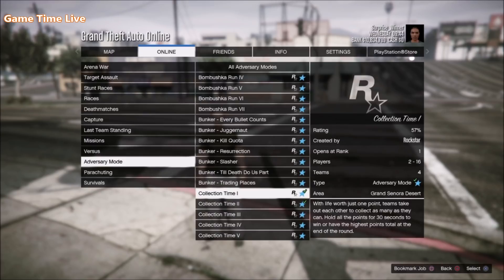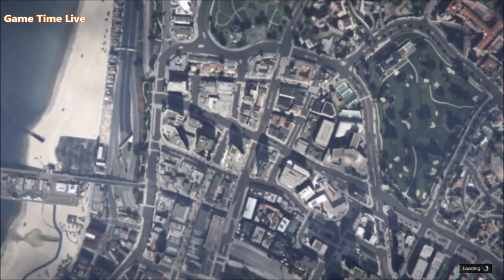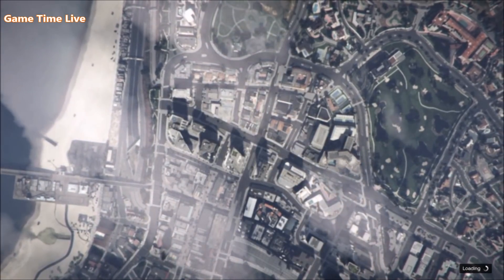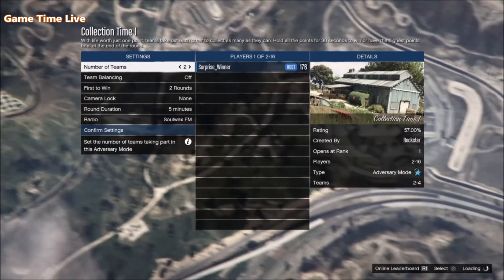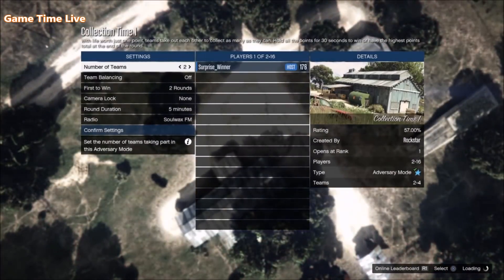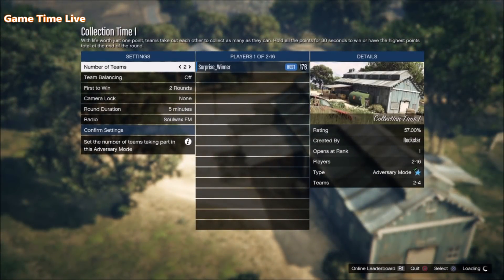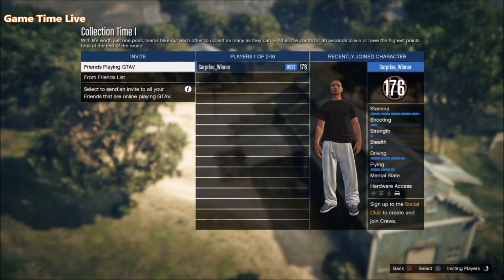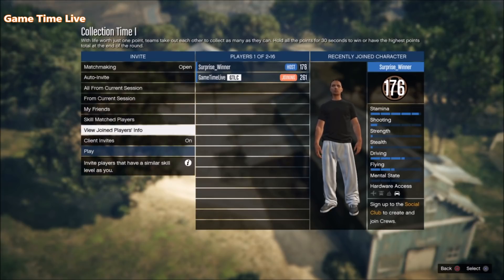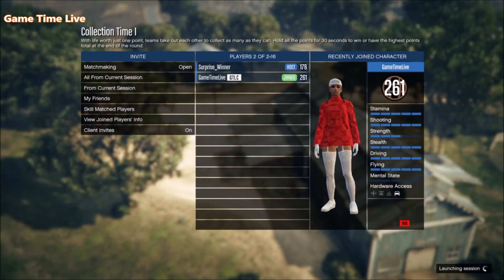To start off, go into a public online session with the character you want your adversary mode outfits on. Host the adversary mode mission you want — go to the options and make sure matchmaking is set to closed. Then launch the adversary mode of your choice. I recommend doing this with a friend, though you can use random players. On the setting screen, set number of teams to two or four — for example, with Drop Zone set it to four to get all the color joggers you want. Set it to one round so it finishes as quickly as possible, invite some players, and launch.